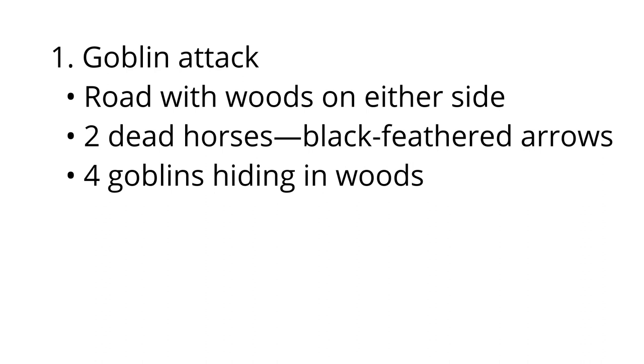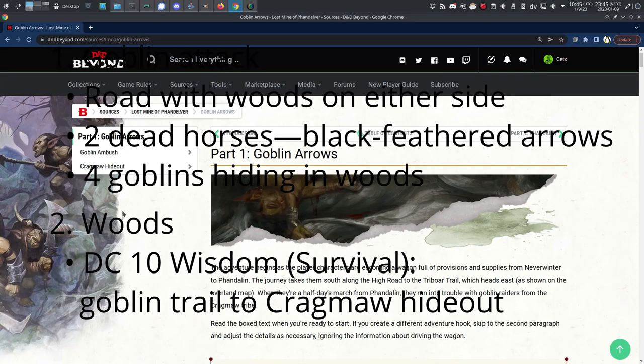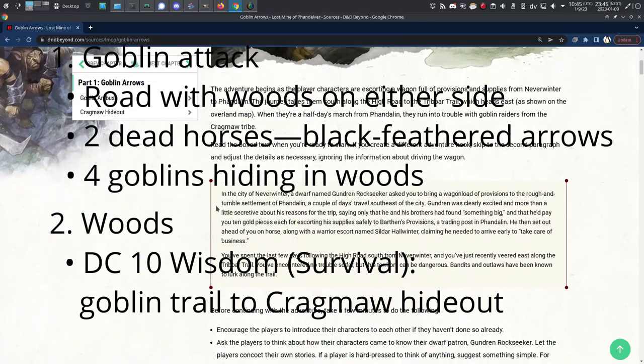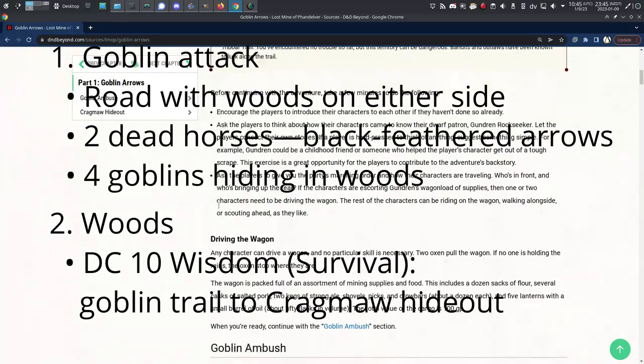One: goblin attack. Road with woods on either side. Two dead horses with black-feathered arrows. Four goblins hiding in woods. Two: woods. DC 10 Wisdom Survival check. Goblin trail to Cragmaw Hideout. That's it. Compare that to the actual text of the adventure. A published adventure is an investment — that's not a bad thing, it's just something to know before buying and playing one.